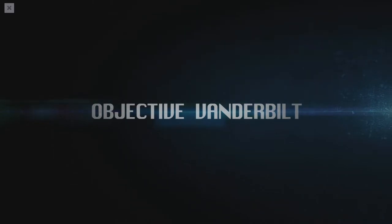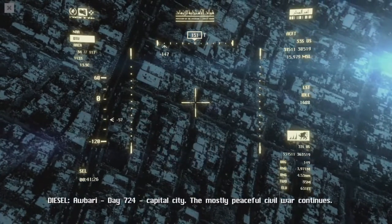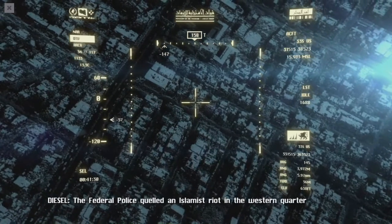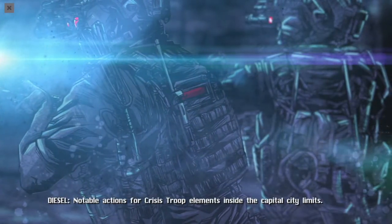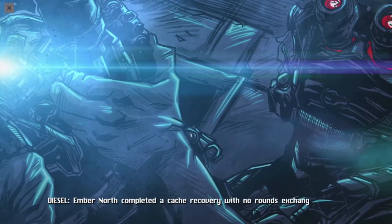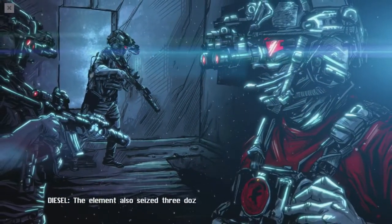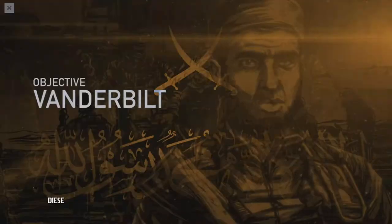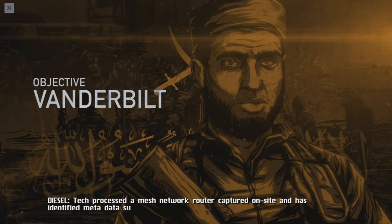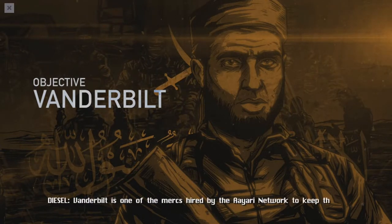Right out the gate we have a cutscene. Operation Vanderbilt. Abari, day 724, Capital City. The mostly peaceful civil war continues. The federal police quelled an Islamist riot by dispersing the crowd with hellfire. Ember North completed a cash recovery with no rounds exchanged, capturing two DShKs and 5,000 rounds of 12.7 ammunition, plus three dozen 55-gallon drums with water and 200 pounds of rice — enough to sustain a company-sized element for a week.